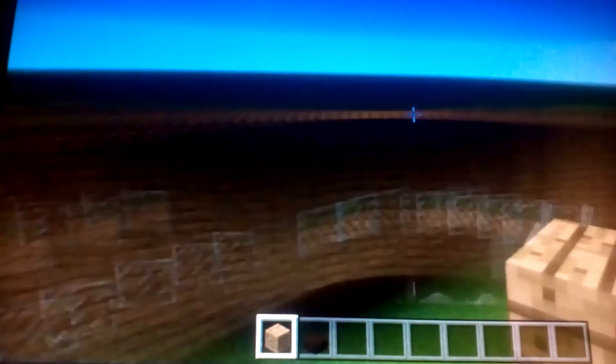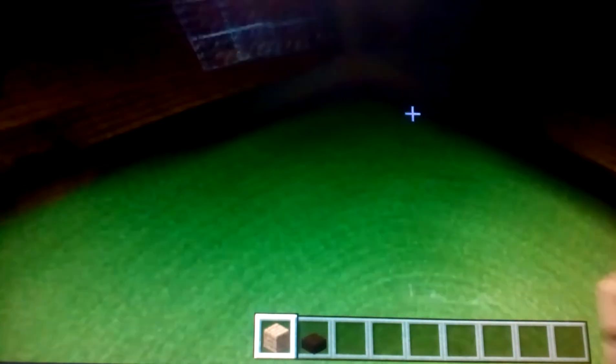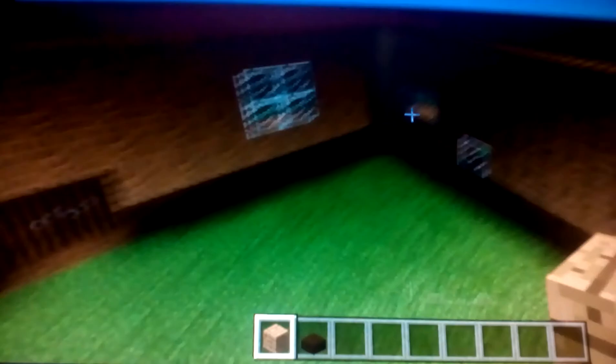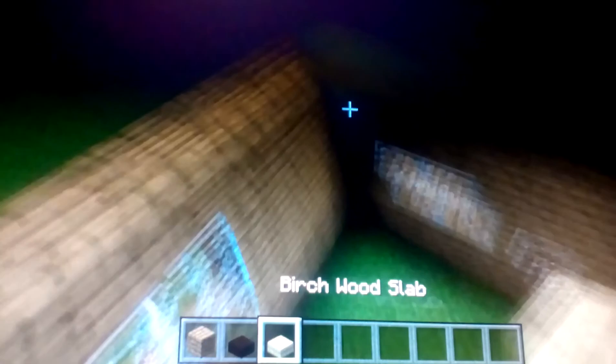I'm gonna fast-forward the video again and show you guys what my roof is going to look like, then I'll have a little bit of furniture down inside to show where the windows will go. For the roof I'm using birch wood slabs — I'm just going to place them in a pattern like this across the whole thing to make it look flat.